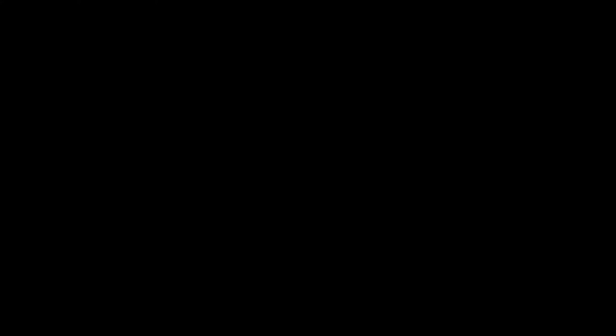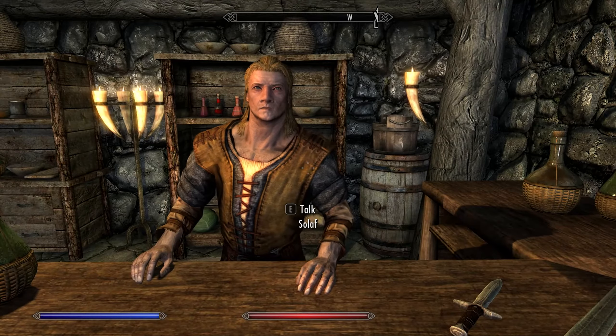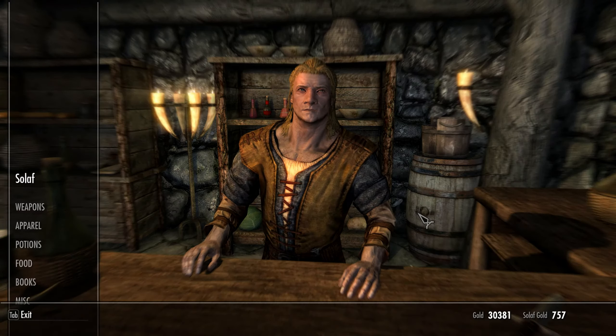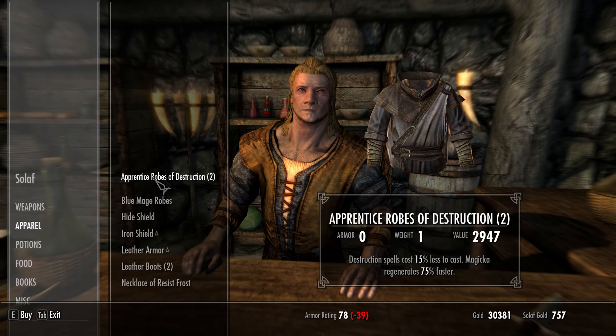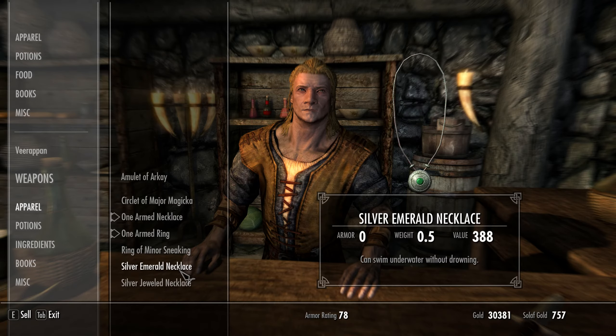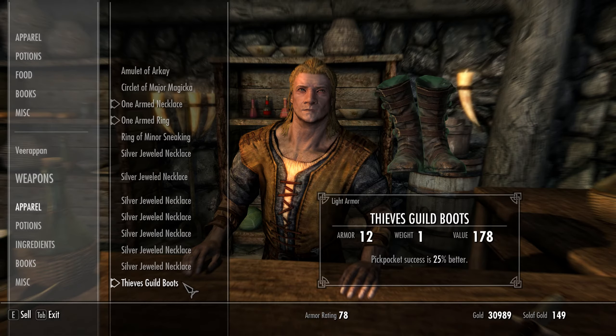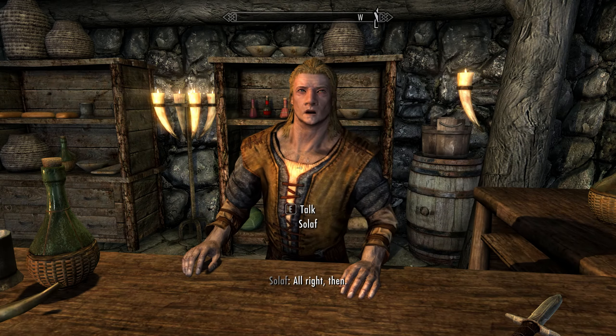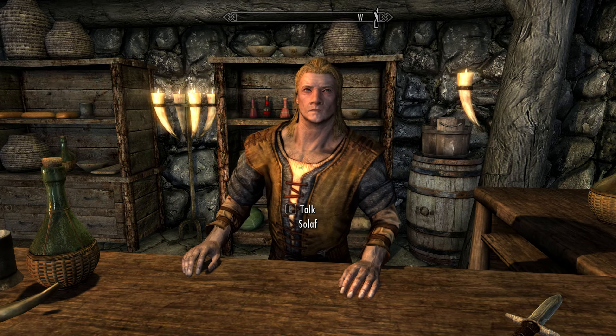I'm going to press F9 and reload the quick save I just made. Then I'm going to talk to him, ask what he has for sale, and notice his gold is replenished — then I sell him some more. Wait, that's his stuff; here's my stuff. I'll sell him this necklace and that necklace.